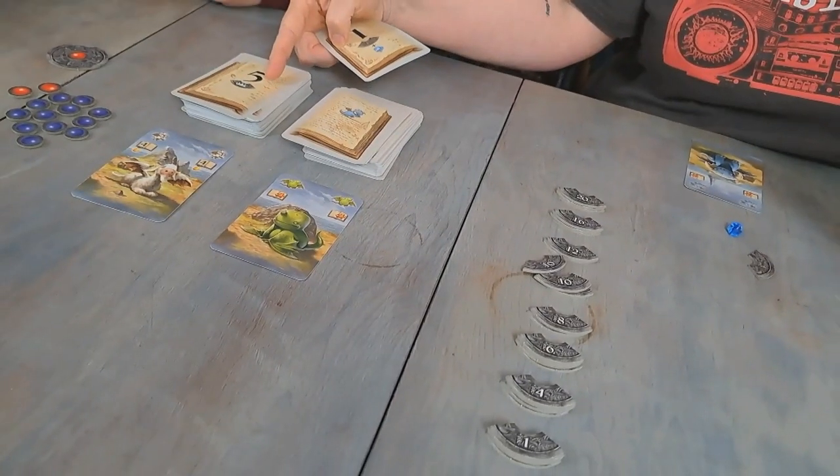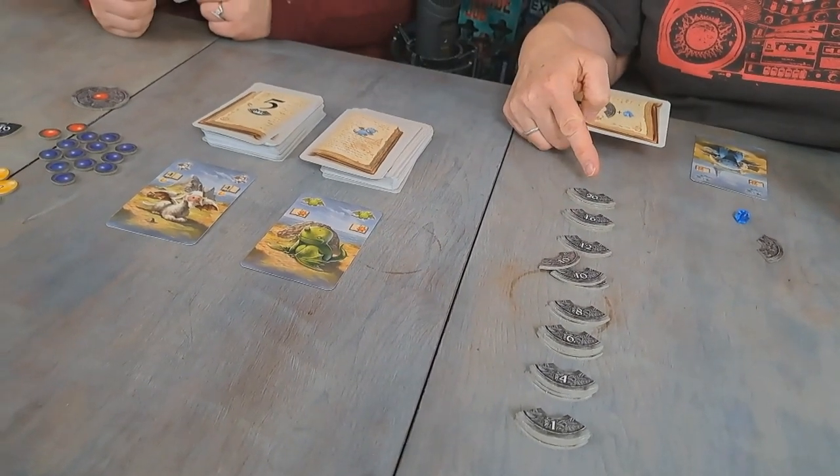Depending on the player count, there's a set number of amulets you need to complete before the game ends — that will trigger the game end. The one exception to taking the lowest amulet is that some cards have a crown on them, and the crowns mean you will take from the top. But obviously these are much harder to do, so that's going to be really tricky.